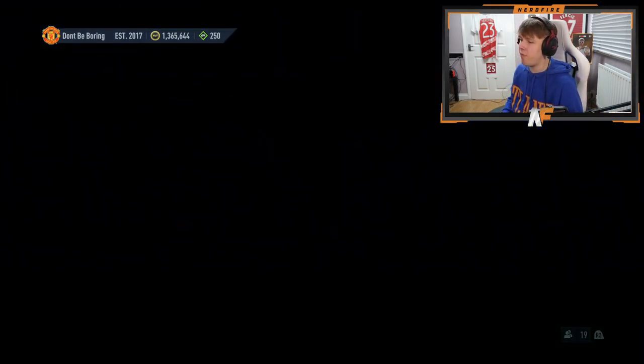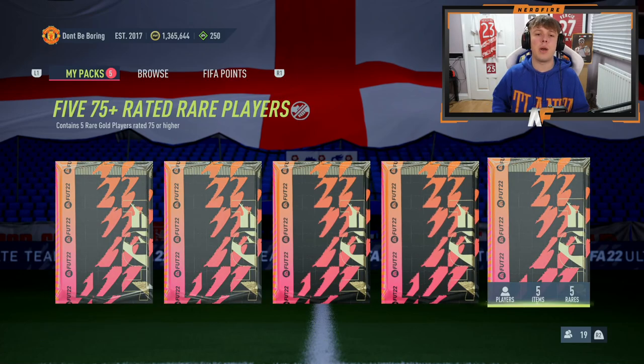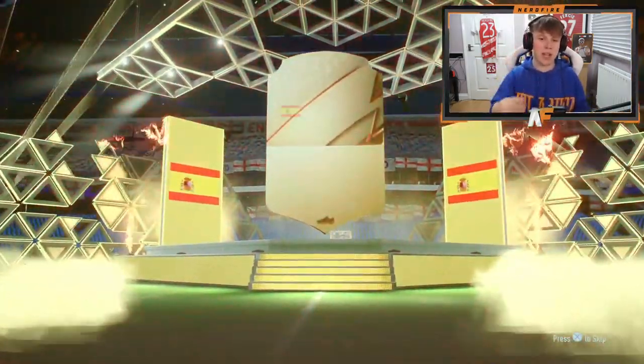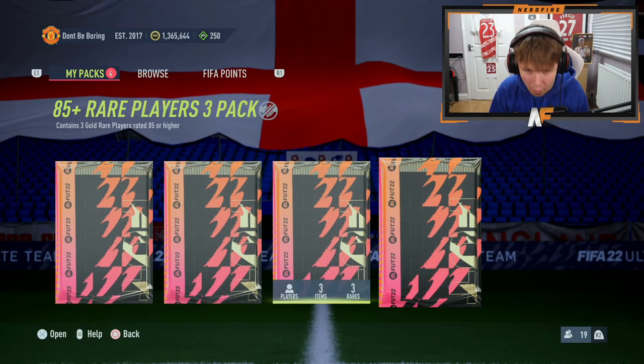We've got four more of the 75 plus times fives — can we get one more walkout? This one is going to be a board. The final 75 plus times five on my account ends on a board — it's Angelino. Time to get into the big boy packs — 85 times three, four of them on my account.